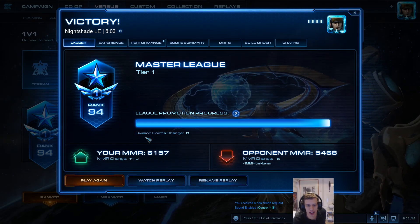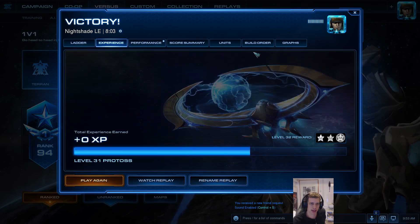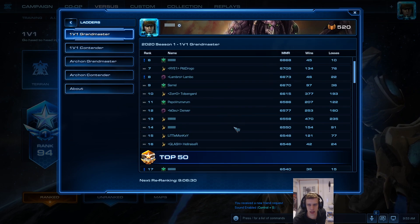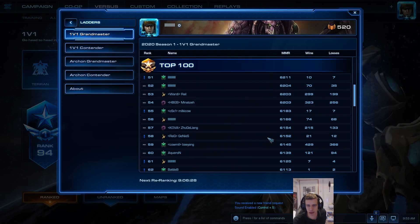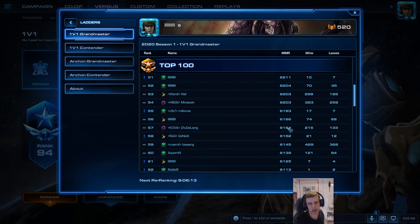Plus 10 puts us at 6157 MMR. That's pretty decent. If we translate that to ladder rank, we can go to Grandmaster — division 6157, it said. So that would put us around rank 57, exactly. Just above Zougalian. So you guys have officially better knowledge than Zougalian, Aquaron, Minato, Milky Cow — around there. Not bad. Good job team. I'm very proud of us so far. We're not done yet — I think we can still climb a little bit, depending on what builds I get in the future. But I'm pretty happy with this.